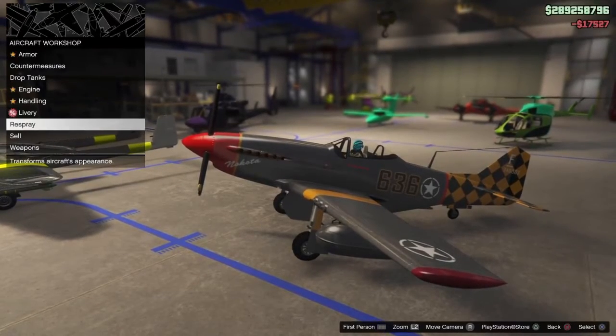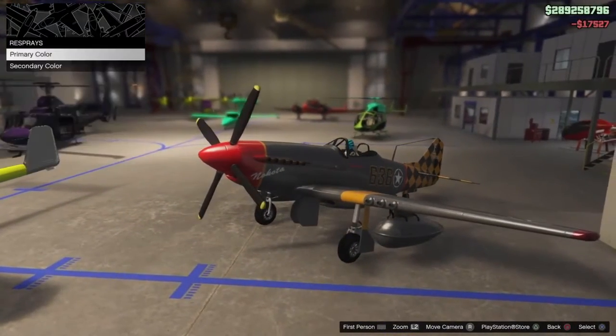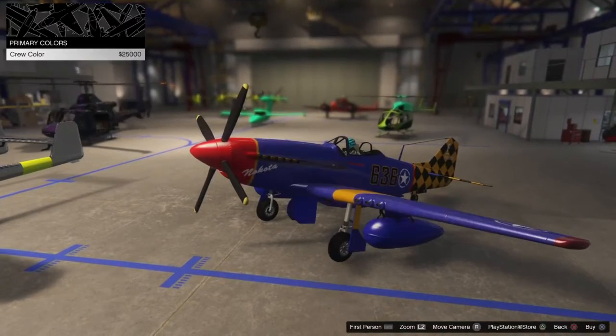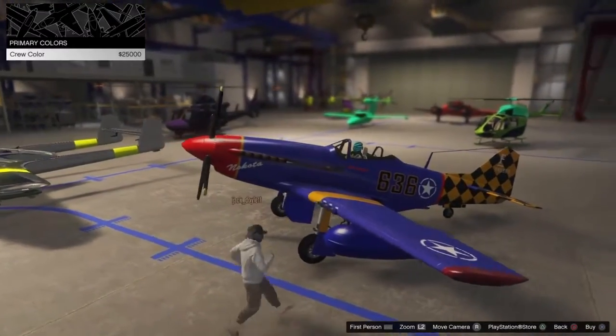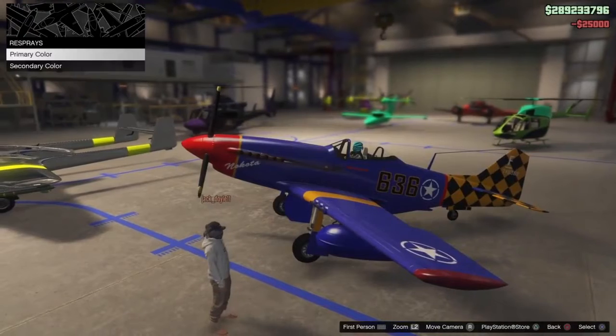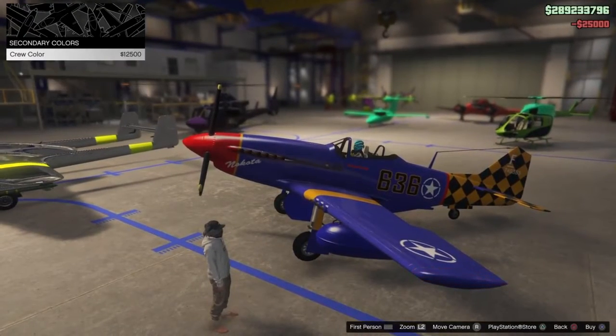The livery is called the Pecker Checker — I kind of like that one because of the black at the back. And for the respray, there's a new crew color out today: neon purple, like this. My friend Hater suggested this color — let me know if you like it.